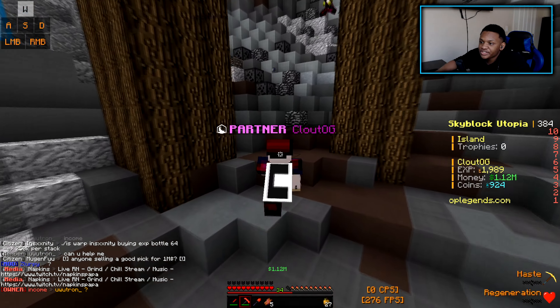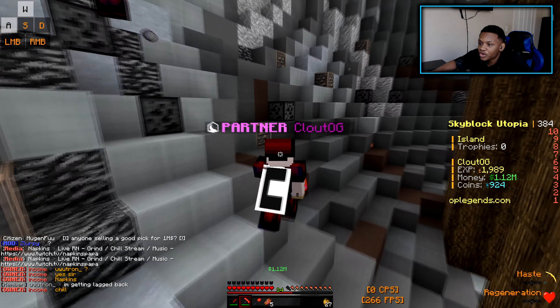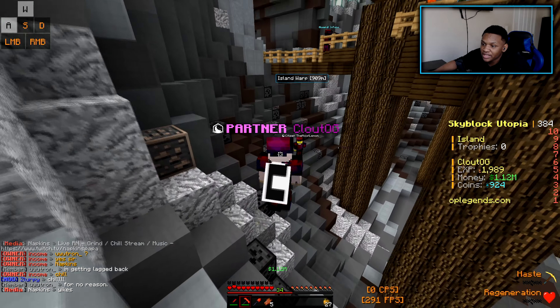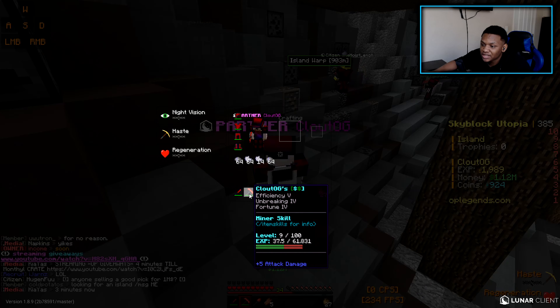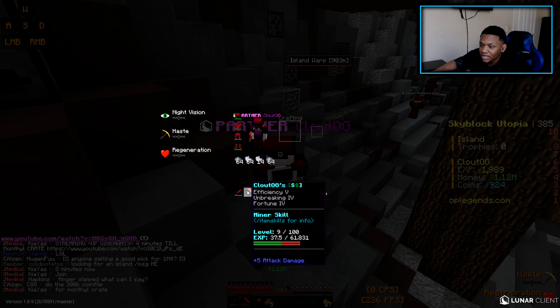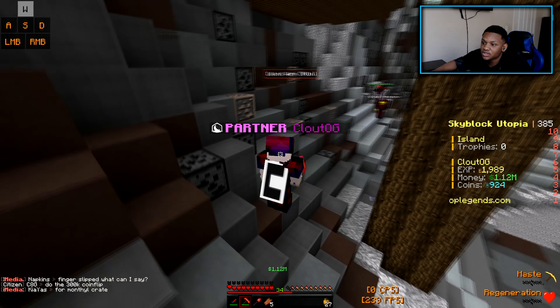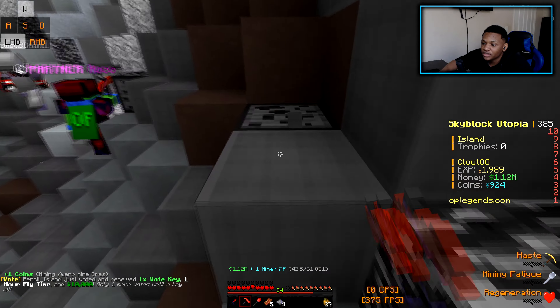What is going on guys, it is your boy Clout and welcome back to another video on Skyblock Utopia. This is part two to living with Medias. As of now I'm actually mining so I can get a better miner skill on my pickaxe — we're at level nine and I need 30 EXP to reach level 10, which will unlock the Haste ability.